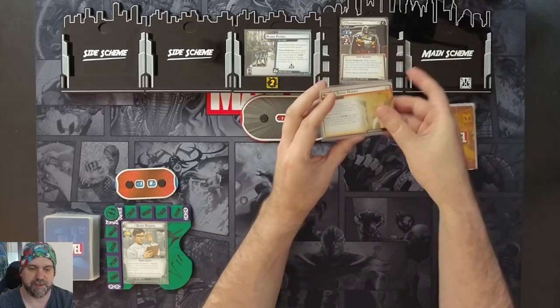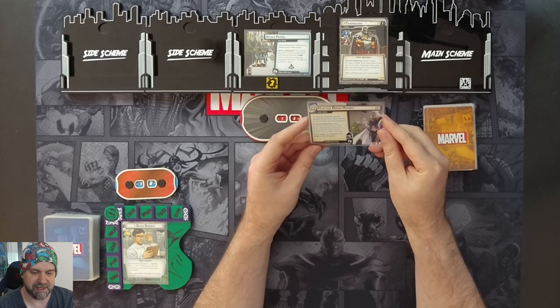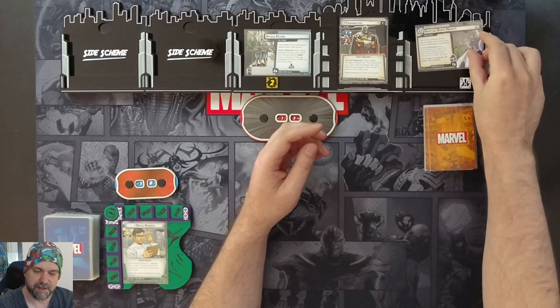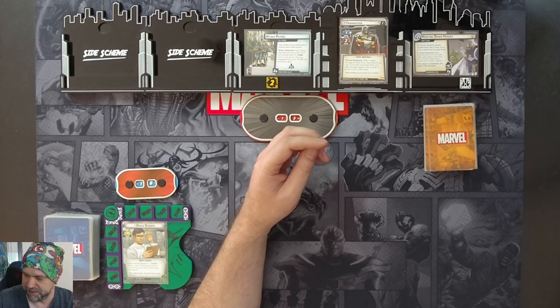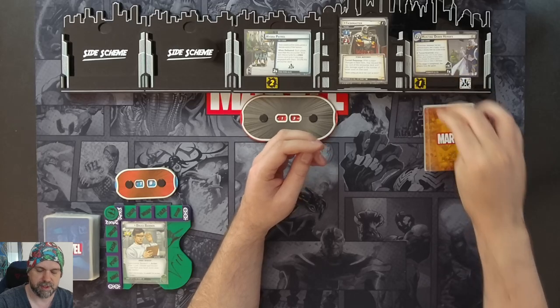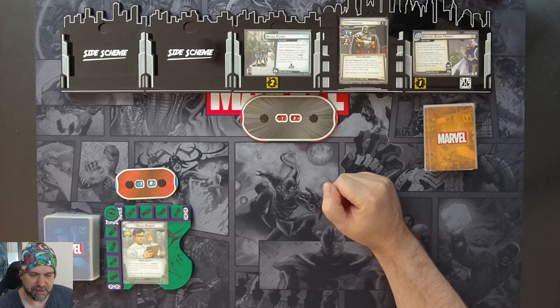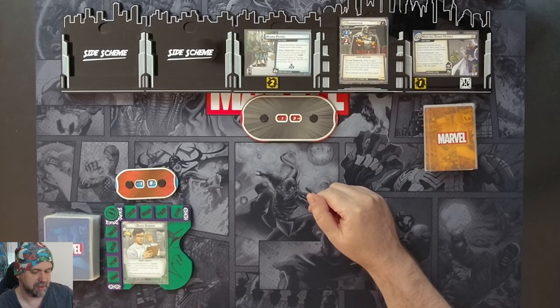On the other side we have the 'Hunting Down Heroes' scheme - Taskmaster has been appointed Hydra's Chief of Police and his top priority is hunting down the outlaw heroes. There's a forced response here: after resolving step one of the villain phase, each player in hero form must choose to either place one threat here or take one damage. This scheme threatens out at 12, comes in with one threat, and goes up one threat per player at the start of each villain phase. Taskmaster also has an ability where after a player changes to hero form, they discard the top card of the encounter deck and take damage equal to the boost icons on that card.